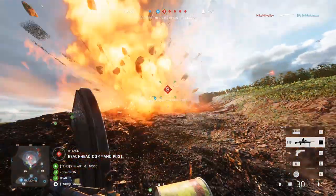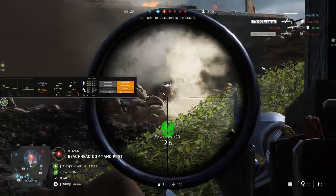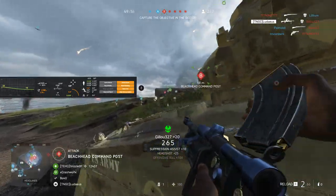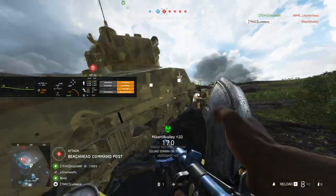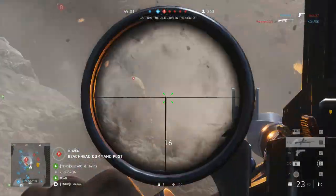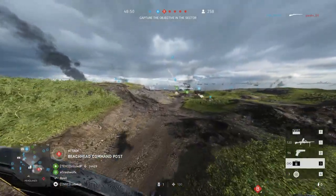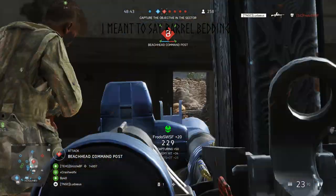The Bren gun is the next LMG you unlock whilst playing the support class. It has one flaw you can probably see — the magazine takes up quite a large portion of the right-hand side of your screen. For specializations I personally went full right side. The first specialization is Ported Barrel, which reduces your horizontal recoil — generally the hardest type of recoil to control. Next is Barrel Bedding, the same idea as on the KE7, which makes it more accurate when you're standing still.